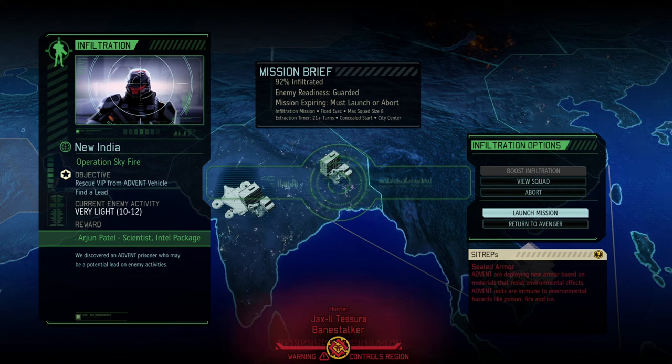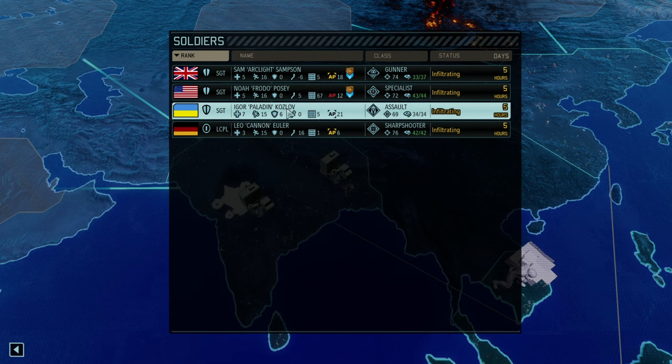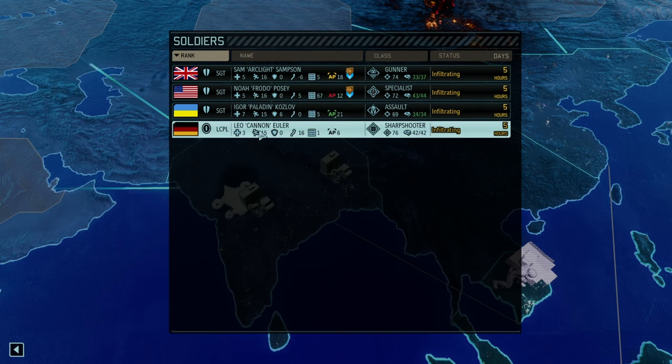Hello and welcome back to another episode of Long War of the Chosen. My name is Saiken and today we're continuing the legendary Iron Man playthrough. We got an interesting mission here — rescue VIP. I wanted to have that scientist and an Intel package; we spent quite a bit of Intel to boost this mission. Since it is Intel neutral at the end and we get the scientist, that's very much worth it. We got 10 to 12 enemies and a great squad with Arclight, Frodo, Igor, Paladin, Kozlov, and Leo.